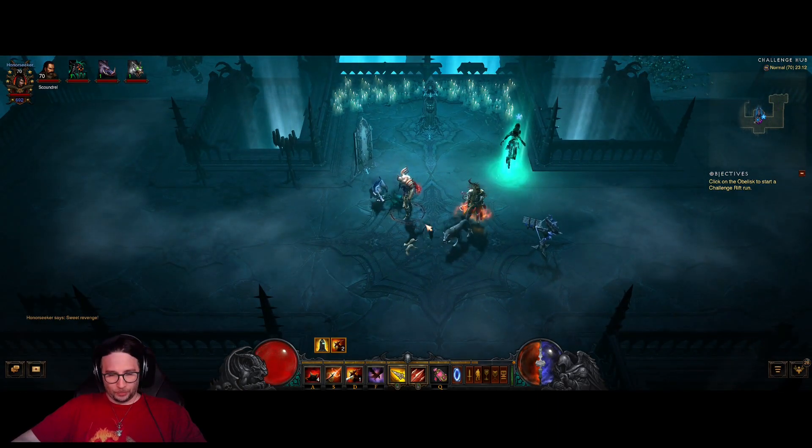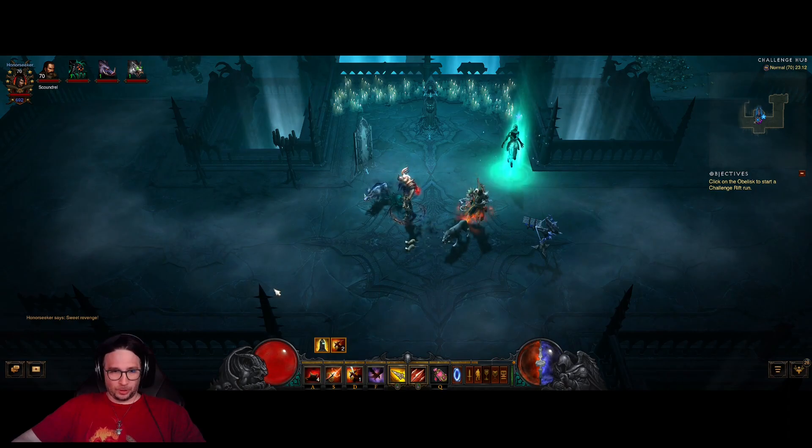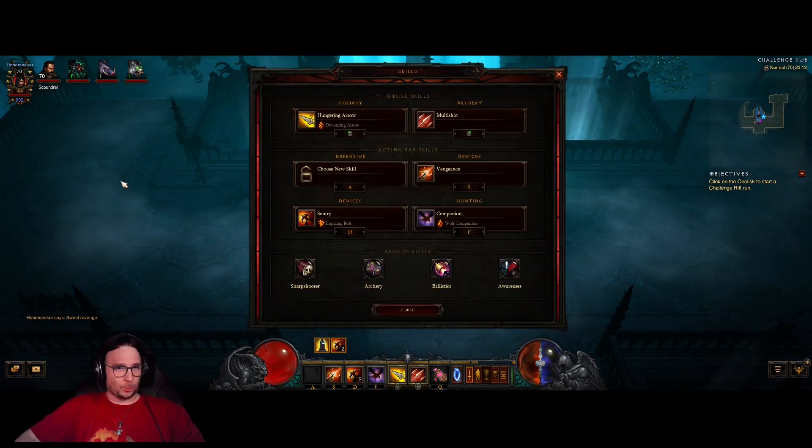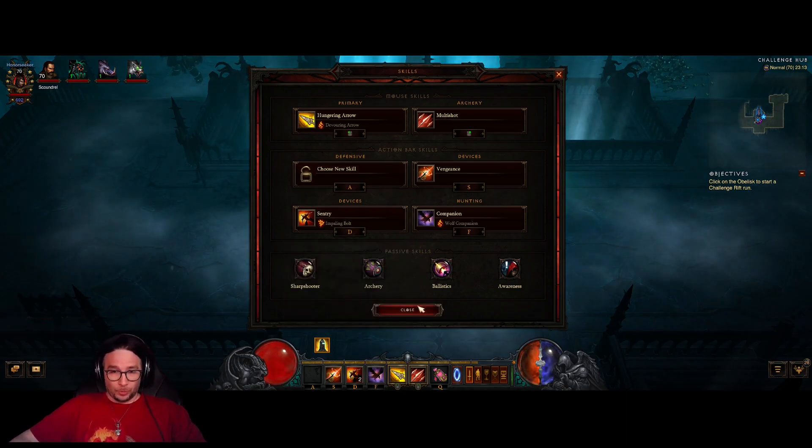What I want you to do is get rid of Spycraft — just drop it. You will not use that one in this entire run. I did not press it, I did not use it. It's useless in this build and other than taking up space, that's all it does.